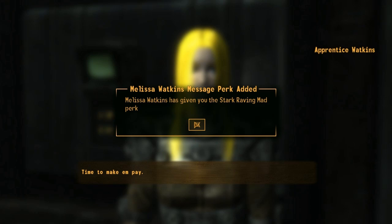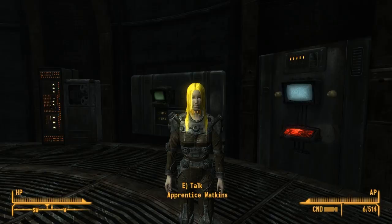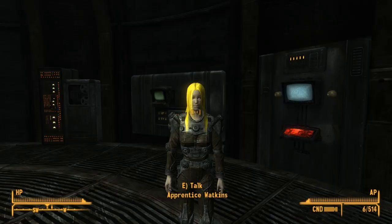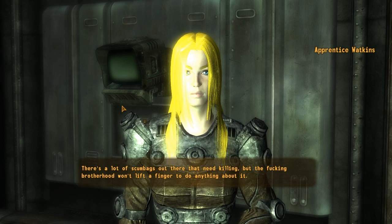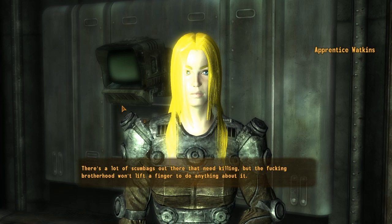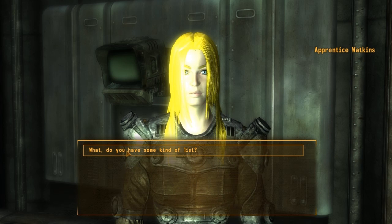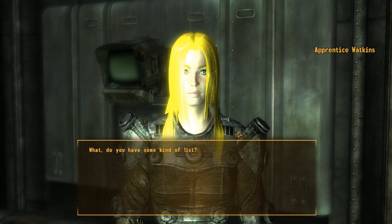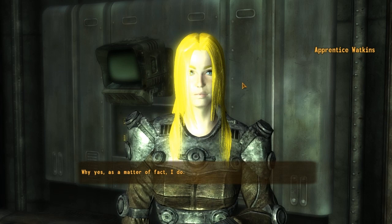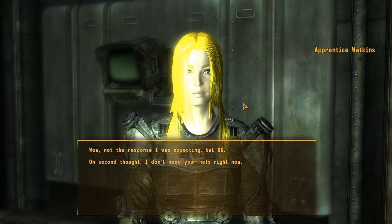Time to make them pay. We missed a large chunk of dialogue. All right, quick fix - we're back here. There are a lot of scumbags out there that need killing, but the Brotherhood won't lift a finger. Melissa has a list - she asks if we want to come with her, and perhaps she can help shorten that list. Hell yeah - if she doesn't get out and make something bleed, she's going to go over the cliff.